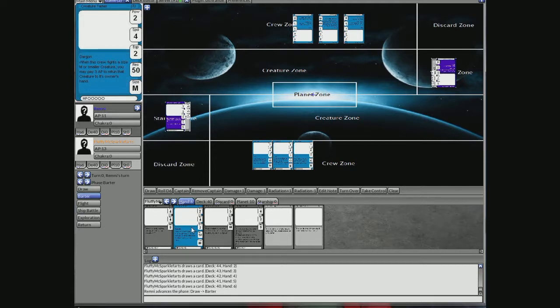Now we go into the barter phase. The barter phase is basically where you buy and sell equipment, hire crew, and you can also repair your ship there. Since you go first, you can go ahead and try to play equipment — like a weapon — and equip it to your crew. You'll play one card first, then it switches to me, and we keep doing that until we both pass.